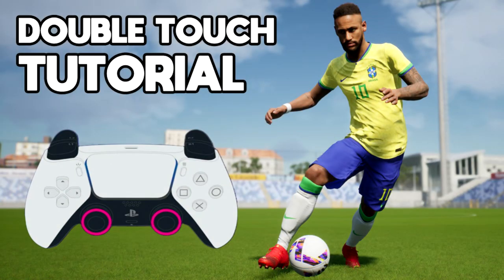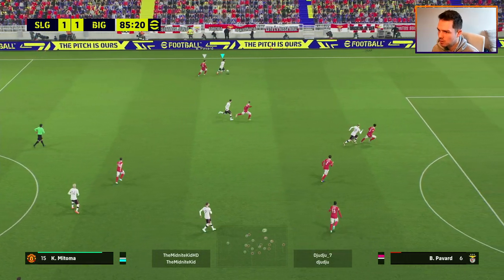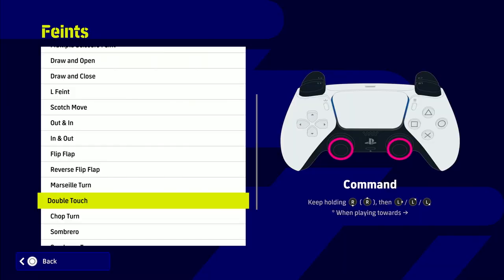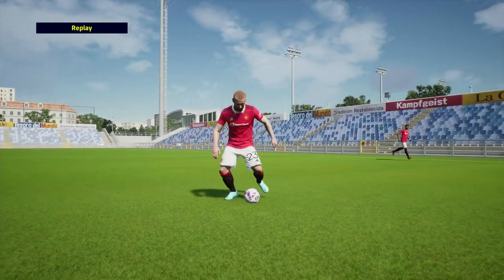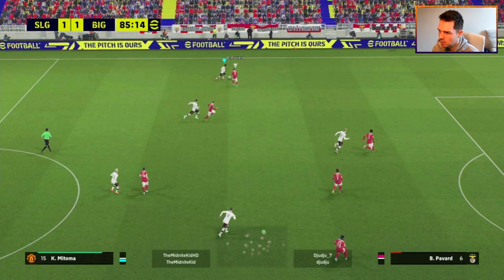Welcome to my double touch tutorial. It's very easy — I've seen a lot of people over complicate this. You're only ever going to be using this double touch, which I think is a super overpowered trick move to have in your arsenal if you are going to be taking on an opponent out wide, or if you have a really good player like Messi or Neymar in the middle of the pitch to trick your opponent and link double touch moves to dribble past players. You're not going to be doing it with the likes of Luke Shaw.